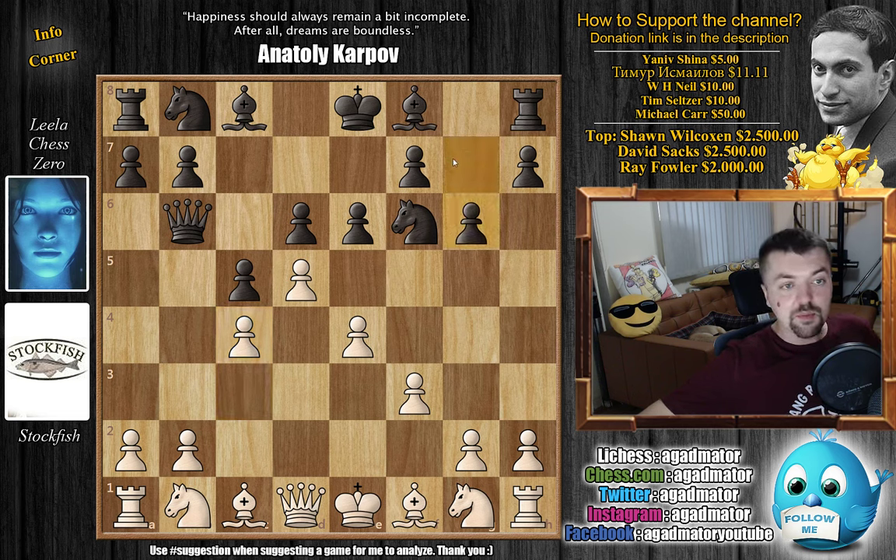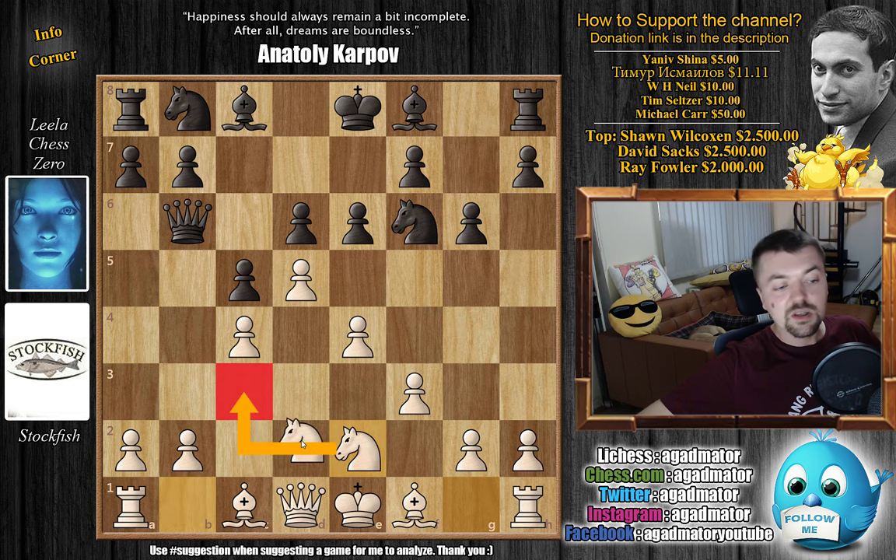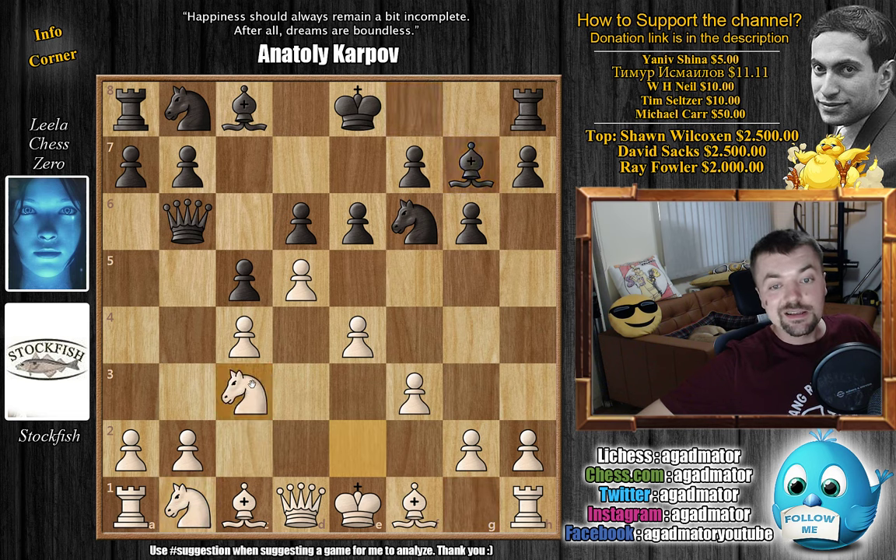We have g6 — Leela prepares to fianchetto the bishop. We have knight to e2; this knight is now coming to c3, as this pawn is already on f3, so this knight is coming to c3, and this knight will come to d2 after the light-square bishop moves to f1. Then depending on what Leela plays — e3 or g3 — bishop to g7 as planned, knight e to c3, and here we have castles by Leela.